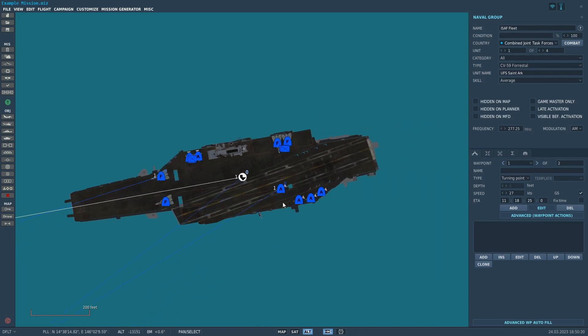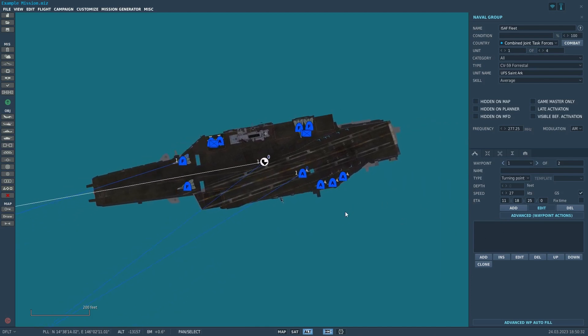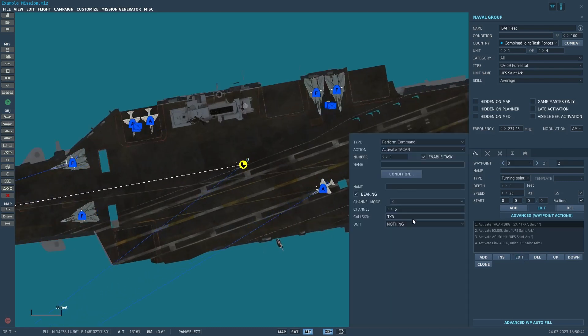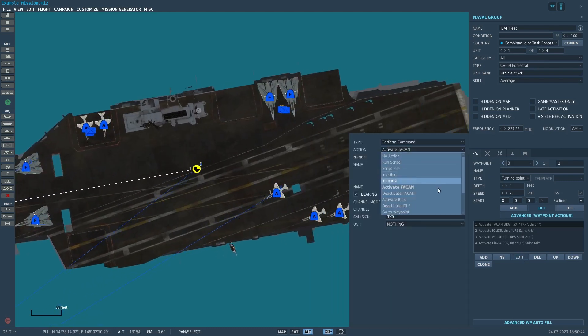You definitely want the carrier going at a decent speed because the faster the carrier moves and the more wind blows over the deck, the faster the effective wind speed is. That helps with both landing and takeoff — it gives all the aircraft a little edge, and carrier landings and operations are very difficult as it is.